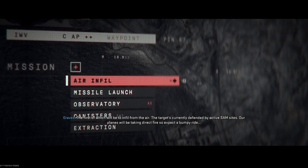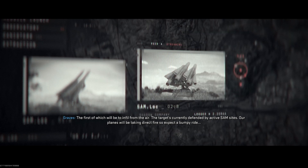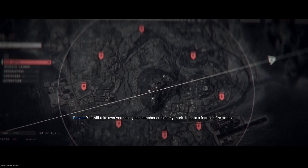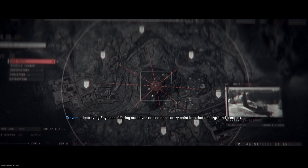We're going to do that in four phases. The first will be to infill from the air. The target's currently defended by active SAM sites — our planes will be taking direct fire, so expect a bumpy ride. From the offset LZs, all Shadows will mobilize to your first objective: one of eight enemy missile launchers located around the perimeter of the observatory. You will take over your assigned launcher and, on my mark, initiate a focused fire attack, destroying Zaya and blasting ourselves one colossal entry point into that underground complex.